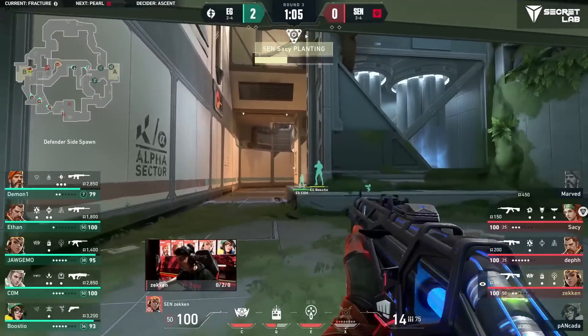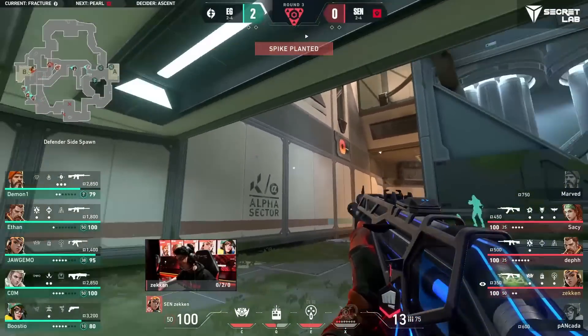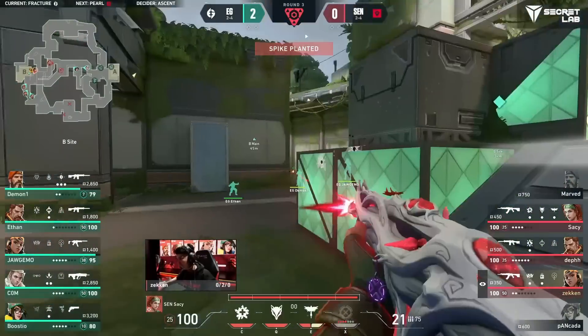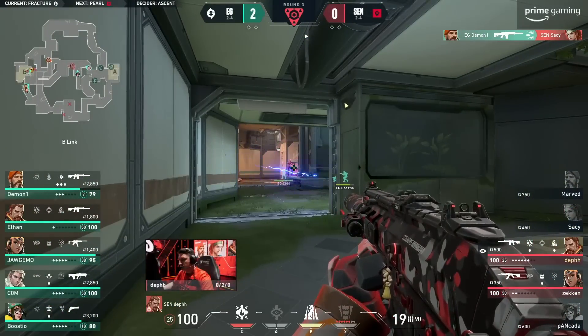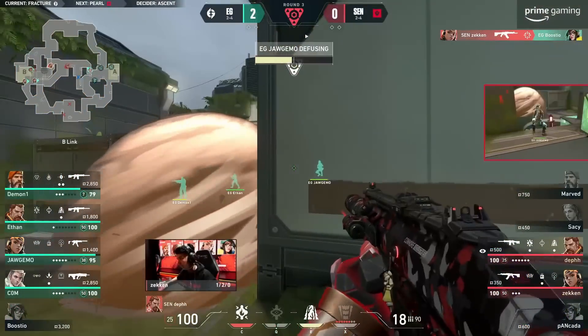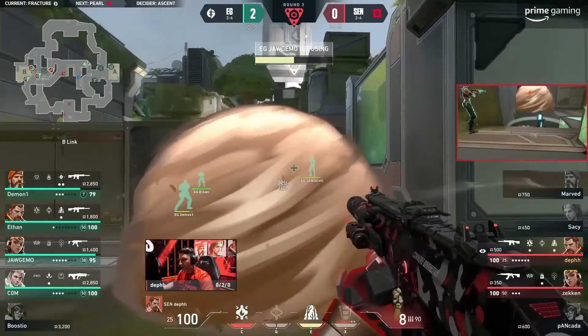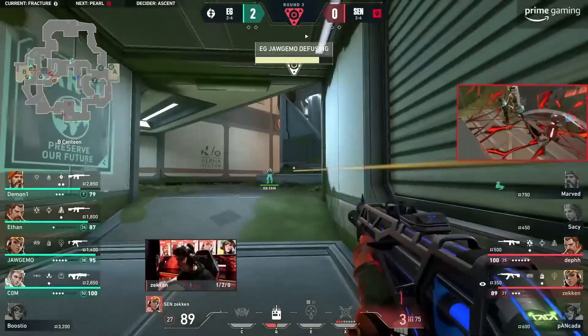Moving from R&D elbow at Busio, the jump spot as they both swing. But it's still Zekken that's going to hold them back as we get the spike plant into B. Demon1 with a quick clean up. This push through A halls continues all the way to B, to start recovering that ground and making sure this defuse is possible. Def doing his damnedest now to get this back.